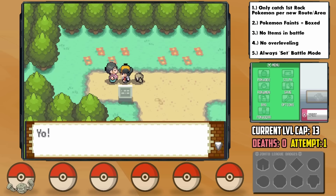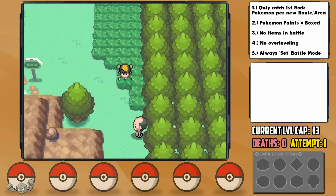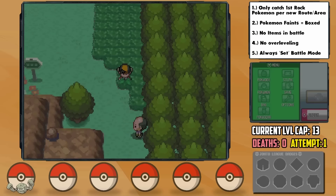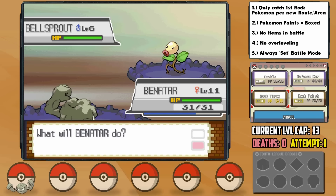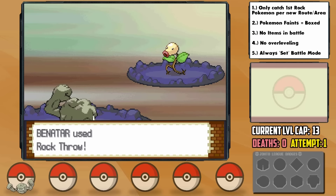After picking up the Rock Smash TM, I trained against Hoppip on Route 34 for a reason we'll go over later, and during the process Benatar learned Rock Throw — a crucial move for us. The Sprout Tower is terrifying with 4x super effective Grass-type Bellsprout everywhere, but they usually have the physical Vine Whip move, so Benatar safely makes it through with Rock Throw. The Bellsprout also give Attack EVs. Toward the end we battle the Elder, staying just below the level 14 cap.